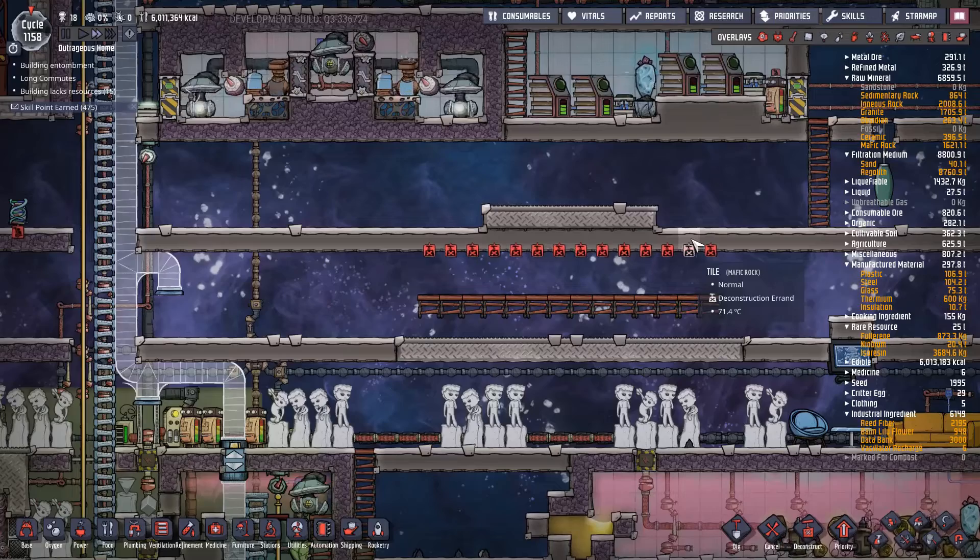If you want to use solar, you're going to need to use shovel voles to dispose of all the regolith you're going to accumulate - you don't have a choice. The first time I got into space I didn't invest in shovels early enough and I ended up with about 40,000 tons of regolith building up, which slowed my game to a crawl.